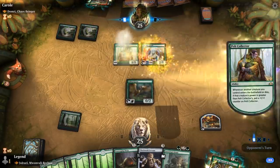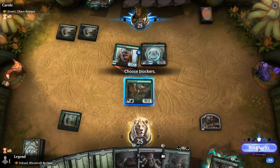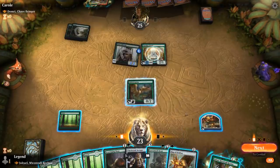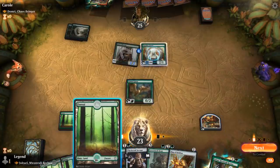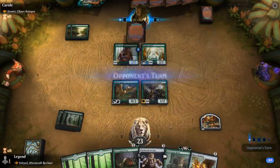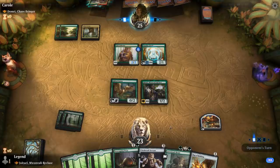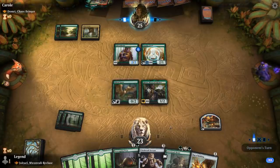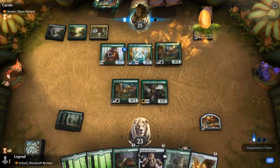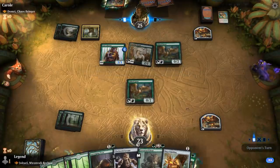Turn one Pelt Collector — a scary start, especially when followed by turn two Paradise Druid, so they could already play Domri next turn. Could decide to play a 5/5 on defense if I use the Goose, but that's kind of underwhelming. Let's hope the opponent doesn't have a burn spell or a fight effect. At least Fabled Passage is still tapped here if they fetch a land, so no Domri this turn. But maybe an answer for Jorail — just a Gilded Goose. And it's going to be a Domri's Ambush after all, killing my commander.